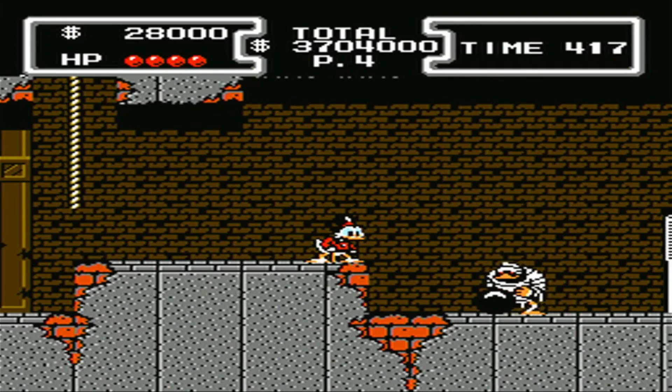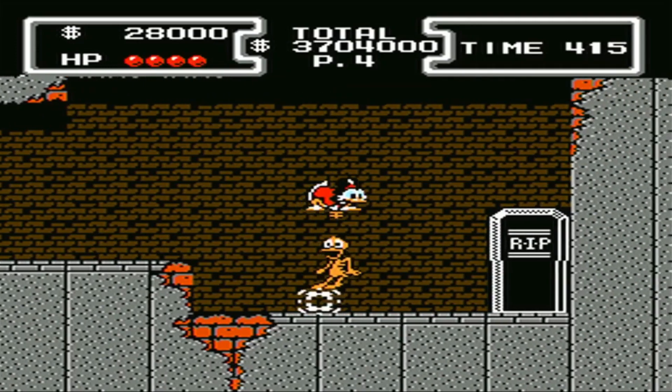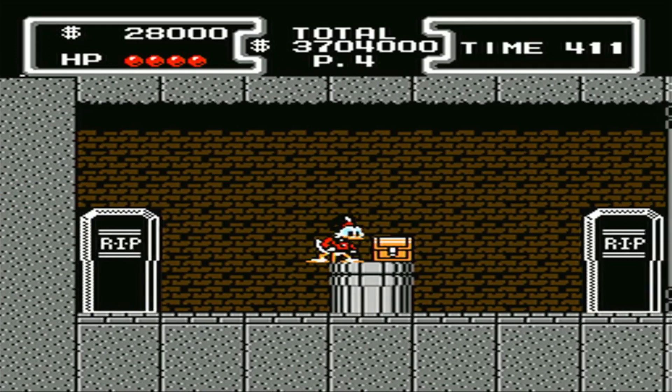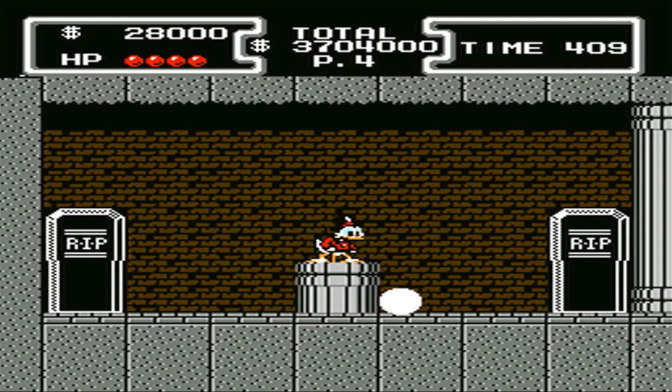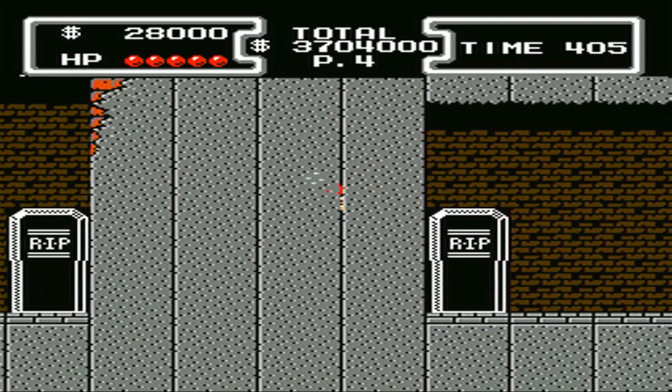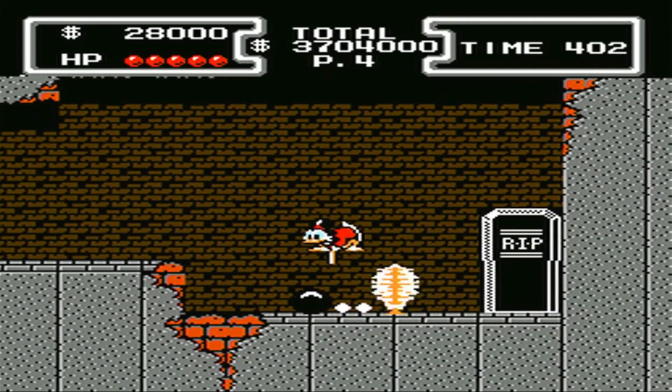So we'll start moving over to the right, and we'll see that there's a dead end, but we know that this is an illusion wall that Huey has told us about. Inside the illusion wall we find an extra hit point. That's going to be the last extra hit point we're able to get for the rest of the game.